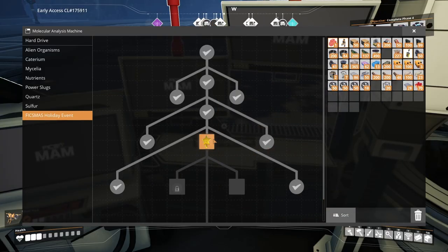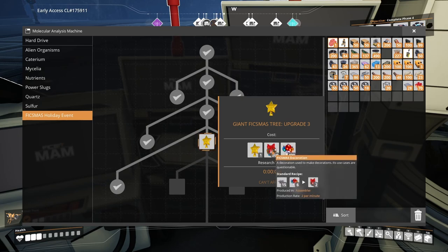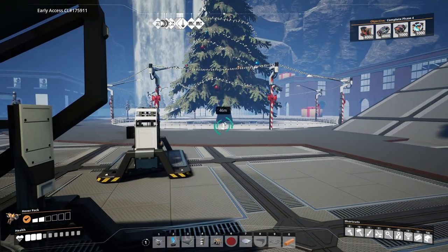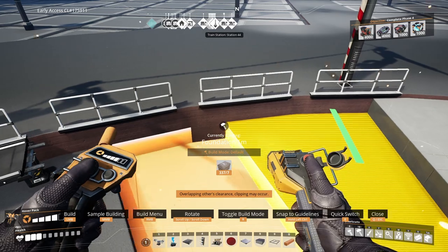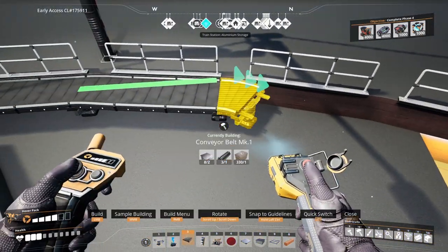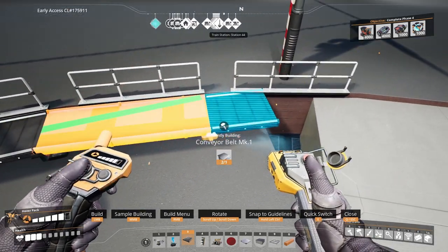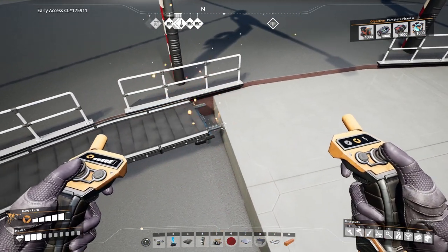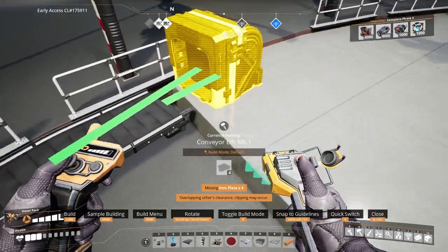As you can see we need to unlock upgrade three — it's quite a lot and we don't have this much yet, especially these. So we're going to wait for this to be done and until then we're going to work on making that a little bit prettier. I kind of like this circulation of presents — so if we bring that round here, it's going to have to clip through, but we will have a Mk1 lift down.